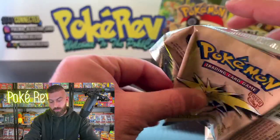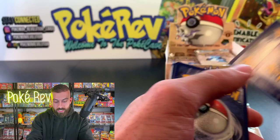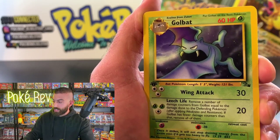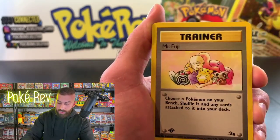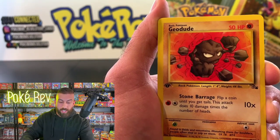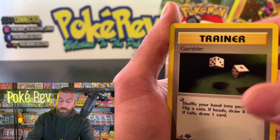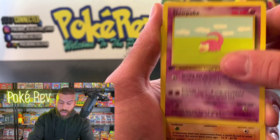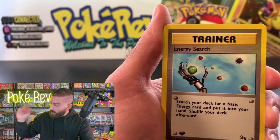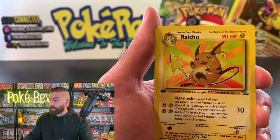Three from the back. We got a Graveler, Golbat — most uncommons are worth about $30 to $50 in a PSA 10. Mr. Fuji is in here. Even the commons — you can't find a single PSA 10 common for less than about $25 on eBay. So even the non-holos, when we get to non-holo rares, you guys might be shocked at the values. We got a Kabuto, Zubat, Energy Search — first pack for Mark. We got a Raichu non-holo, which in a PSA 10 is looking like about $100.